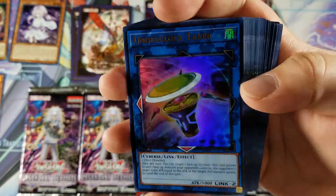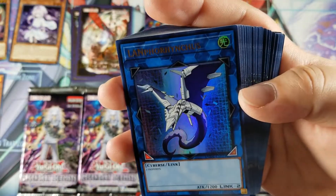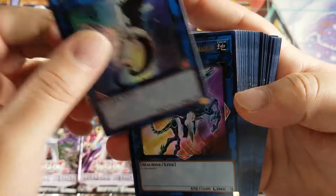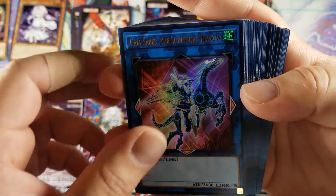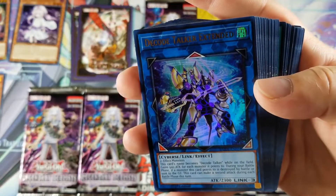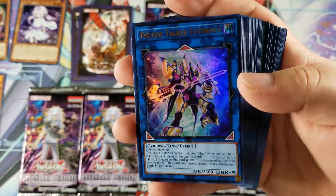Underclock Taker. We got Ib the World Chalice Justiciar — I believe this was a structure deck card. I'm not sure if it came as a holo or a common, but I do have Gouki Suprex already. Another Decode Talker — very cool. I mean, I guess it's cool — you know, for people who don't have these cards, it's a good way to get them.